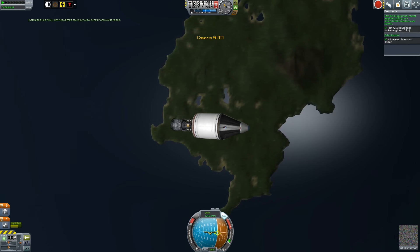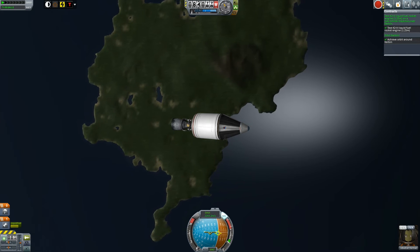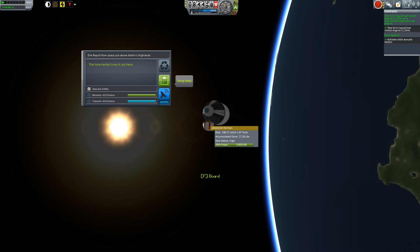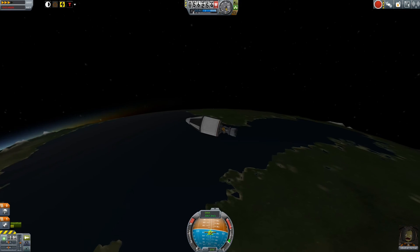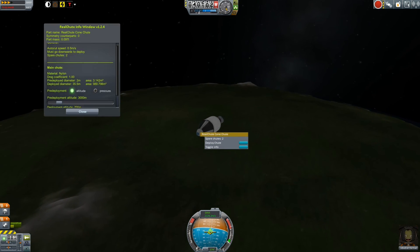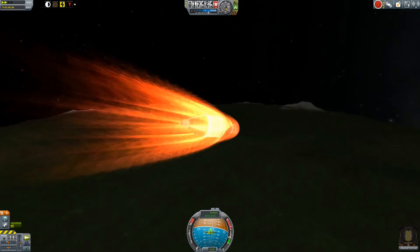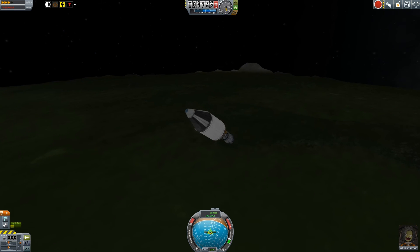Since I'm in orbit anyway, even though I didn't bring any science instruments with me, I can still do EVA reports — because, as you hopefully remember, low space (low orbit) science counts for each biome over bodies like Kerbin, the Mun, and Minmus. So you can orbit and when you think you're flying over a biome — grassland, highland, mountains, ocean, or desert — you get your Kerbal out and do an EVA report and you'll get the science again for each biome.